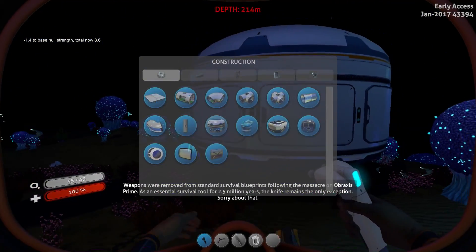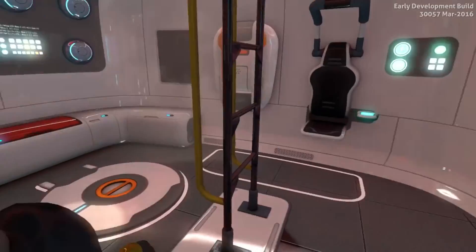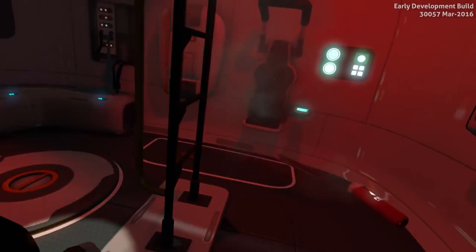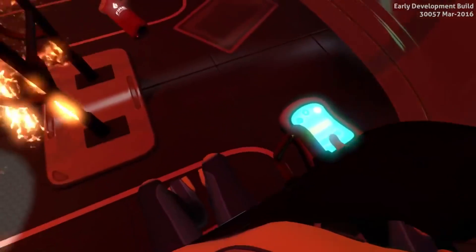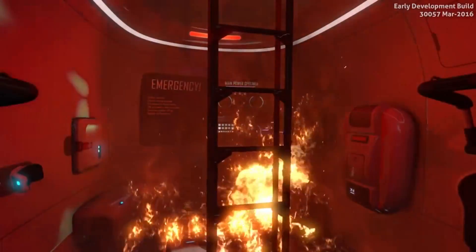To understand the entirety of this video and the time frame in which it takes place, you need to know this. As the player falls to planet 4546B in his lifepod, a sheet of metal is torn off the wall due to the huge amounts of turbulence affecting the lifepod as it plummets through the atmosphere. This sheet of metal bounces around for a few brief seconds before slamming into the face of the player at full speed, knocking you out and leaving you unconscious for three hours. This video will explain what happened between the time of the player being knocked out in the lifepod to them waking up three hours later with a very, very sore face.